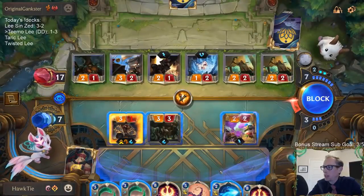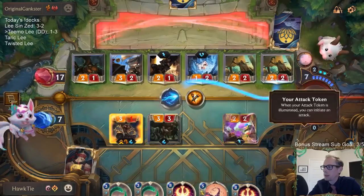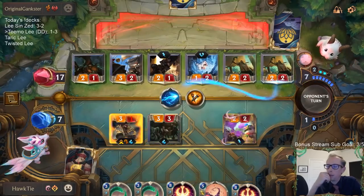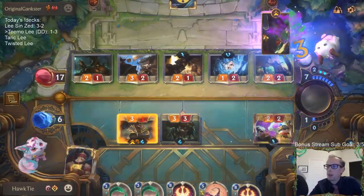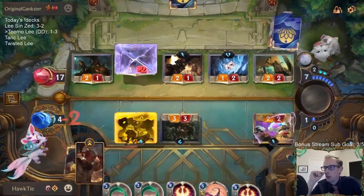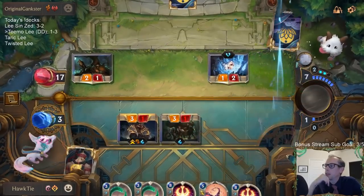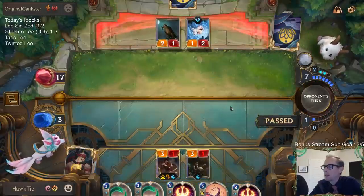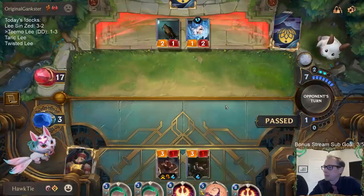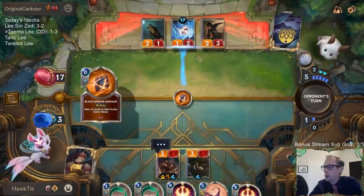We'll just go to three instead of going to one — we can go to one and have a fast clock but we're dead to things that do one damage. Or go to three, have a slower clock, but we're not dead to things that do one damage. We're still obviously dead to things that do three damage either way. Wow, great call by me.